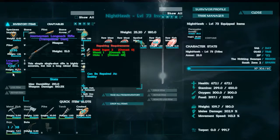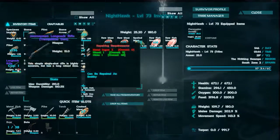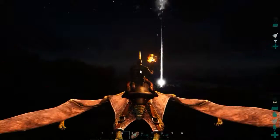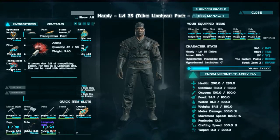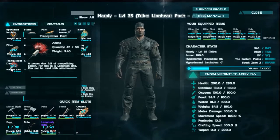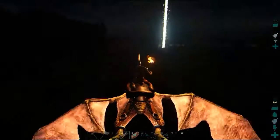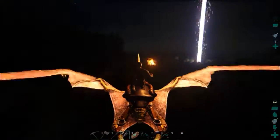Journeyman's long neck rifle! The tranquilizer dart is equipped — sucks I don't have bullets, but now that I have this... Shrink darts, okay, it's for knocking things out. I've never even heard of these darts though. We're actually not gonna waste the darts — I'm going to make some bullets because we have enough metal for that.